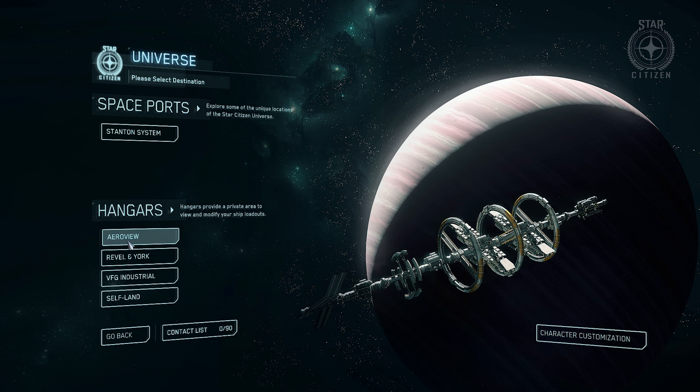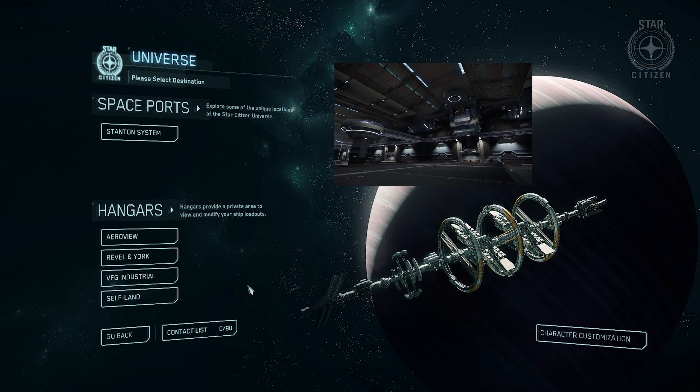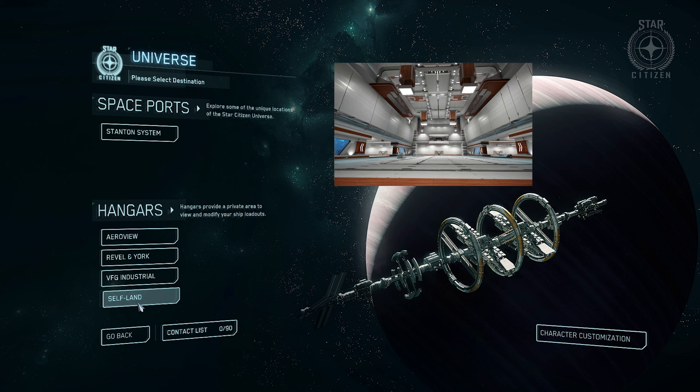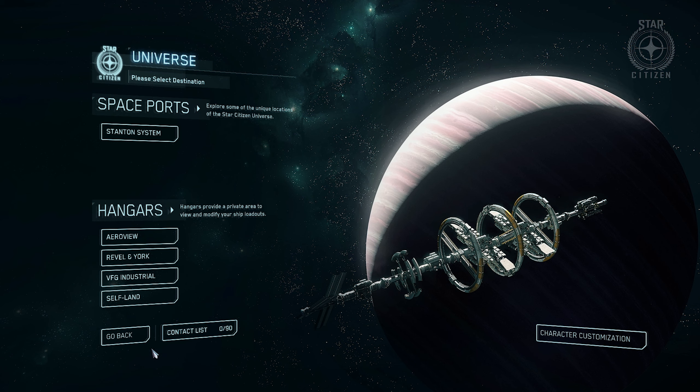Below that you've got your hangars — these are pretty much the first thing they released in the game. More or less it's a way to spawn your ship, customize it, and just look at your stuff and interact with it. All the items, subscriber flair, and in-game items linked to your account can be displayed or put in this hangar. Eventually it's going to be like a custom meeting place or personalized space where you can invite other players to come visit. They're all differently themed — you've got industrial ones, self-land, and if you get bigger or nicer ships, you get access to the nicer hangars.